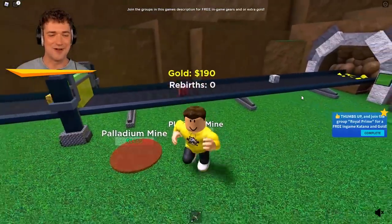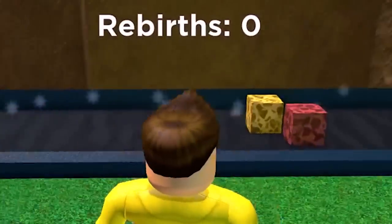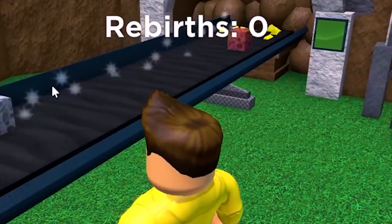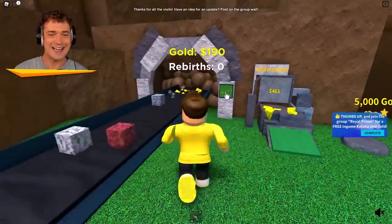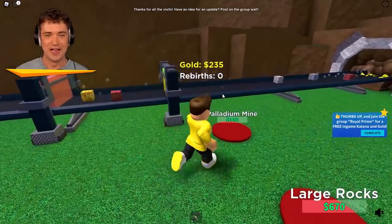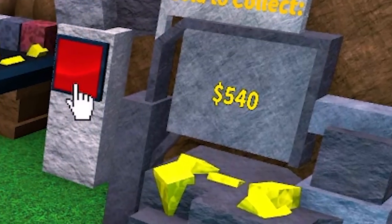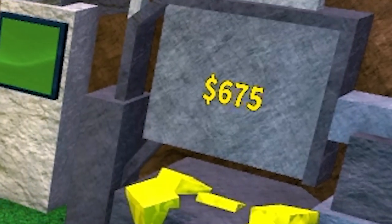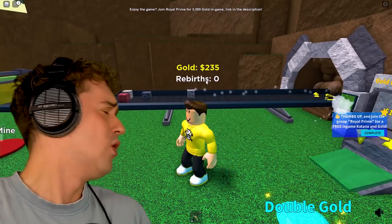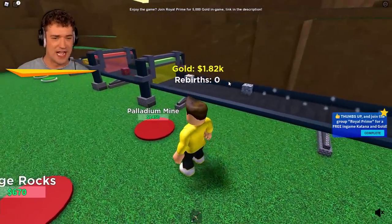We already got 920 so we can get the platinum upgrade! Look at that — it's got like a trail on it! And another upgrader — now everything is gonna be worth a lot! Look at how much our money is going up right now! I don't even think I need to press this button anymore because that's only making stone. Stone is for lame-os — we just want that platinum and everything else!